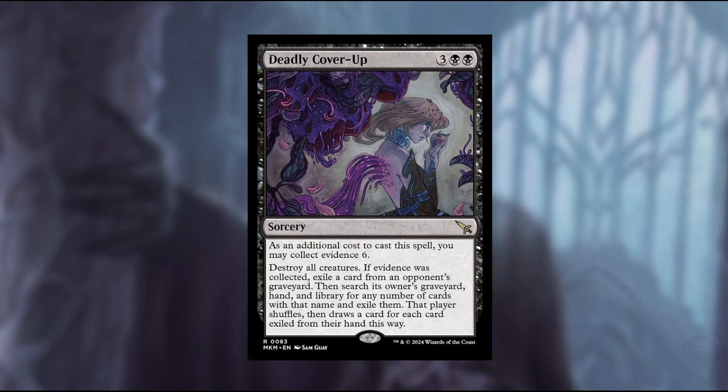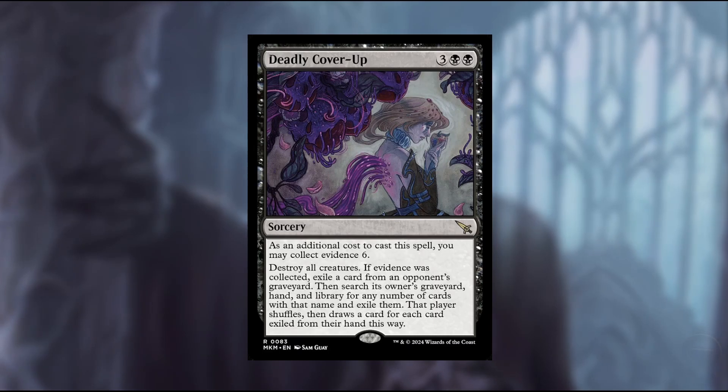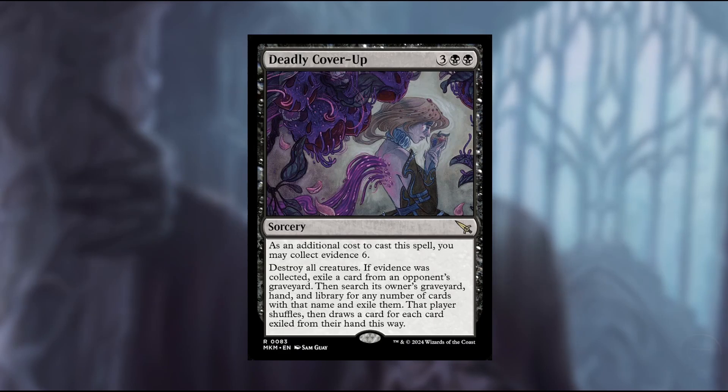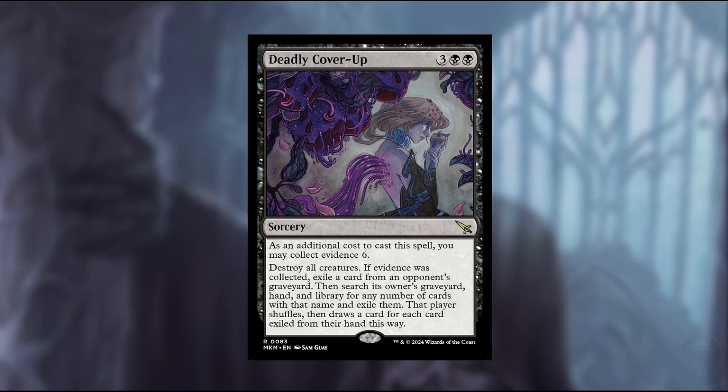Like, you kill one of their Sheoldred's, then use Deadly Cover-Up — you exile the Sheoldred, then exile all the Sheoldreds from their deck so they can't play against it again. That's pretty dope. I was thinking: can you destroy everything and then use the evidence? But it's an additional cost on the cast, so that's a little rough in that sense, but I think it's still a really strong card.